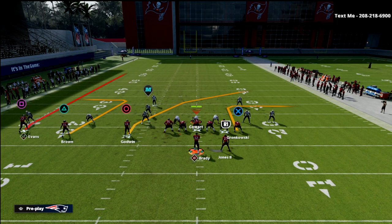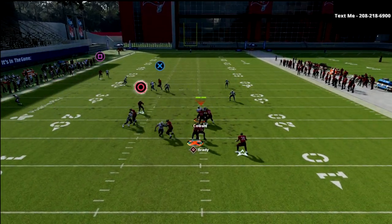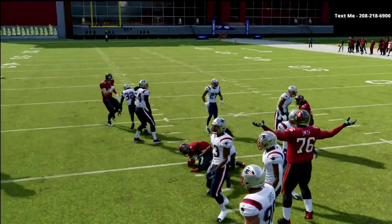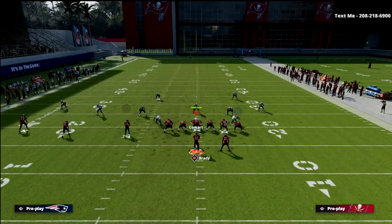Lastly, against match coverage, this is still going to be a very good concept. Against match, the hitch is going to be wide open — just take the check down. It's so, so simple and so effective, and we force them into certain specific ways of how they have to play this coverage for it to even have a chance.